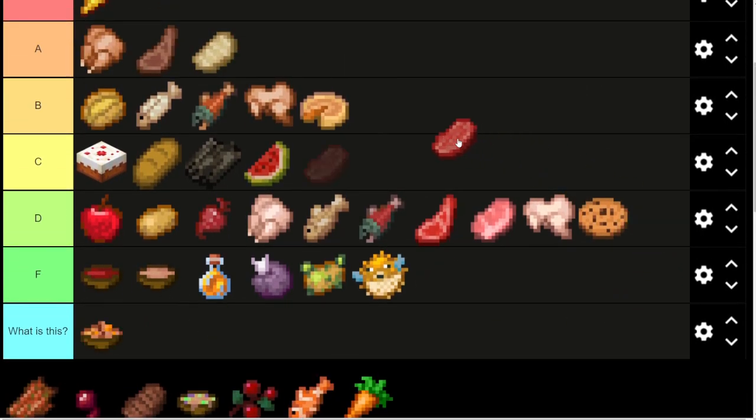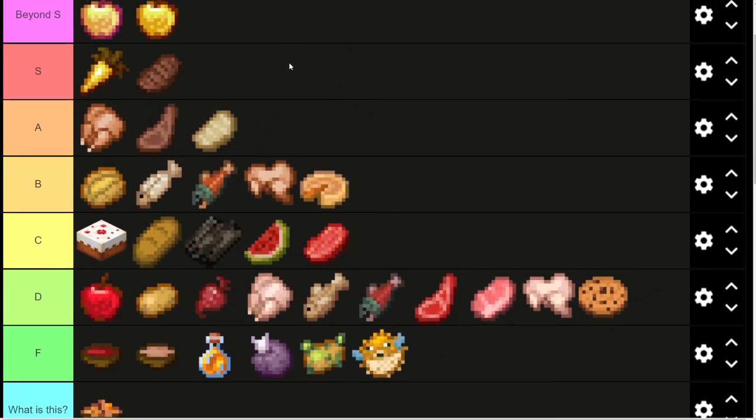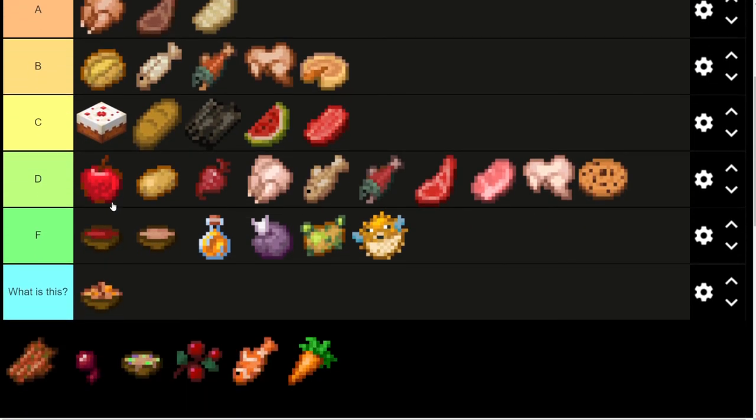Next up we have beef — raw beef, put that in C tier, I think it is a little bit better than the other meats. Then I'm going to put cooked beef up in S tier. I believe it is the best food in the game in terms of how many hearts it restores — it always restores four. I think golden carrots is three. Golden carrots will keep you full faster though. So golden carrots are better than cooked beef, but I believe cooked beef is the second best — I might be missing a stat there.